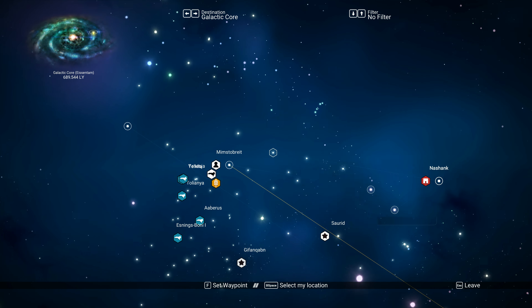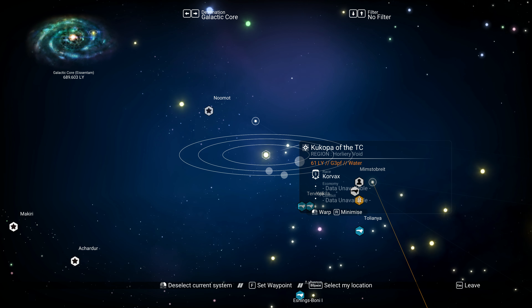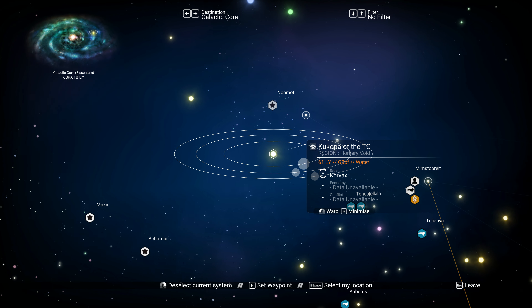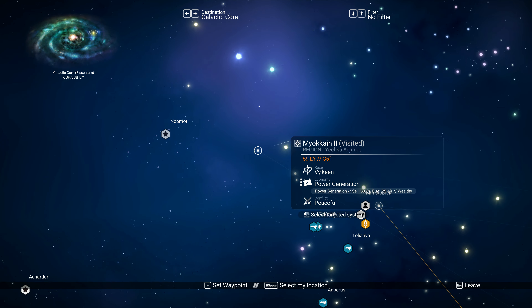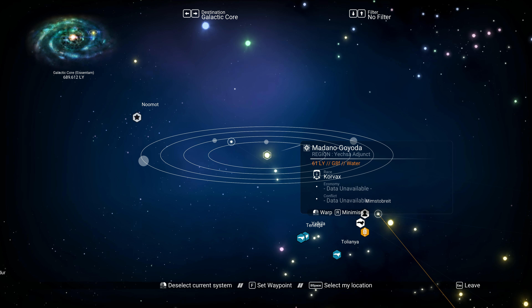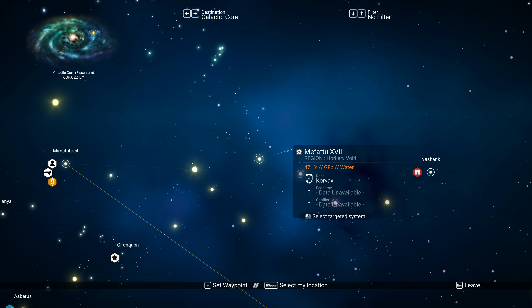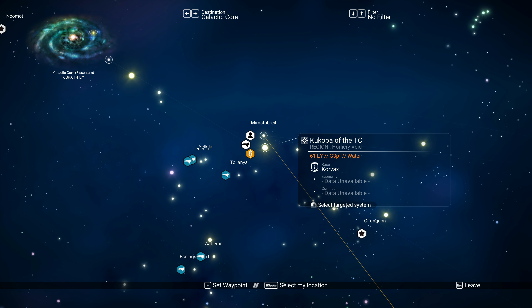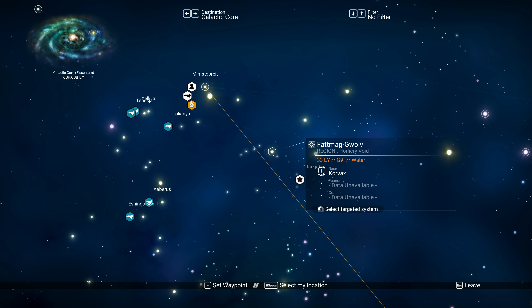Let's find another one. This one is Korvax dominated and it has water and three planets and it is in the same region. Koopa of the TC. We are starting to see systems that have been labeled. It's going to be impossible getting everybody on the same page — TC is obviously the Thranxian Conflagration — so we are starting to map regions out here.